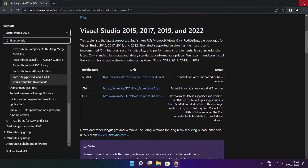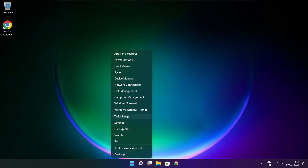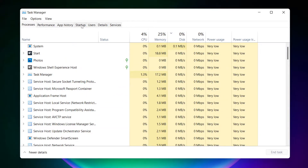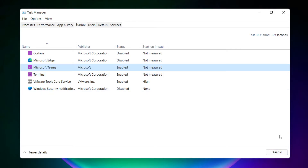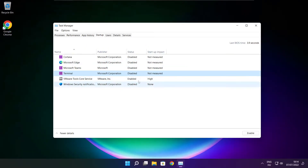Close the Internet Browser. Right-click the Start Menu and open Task Manager. Click Startup. Disable any applications that are not used. Close the window.